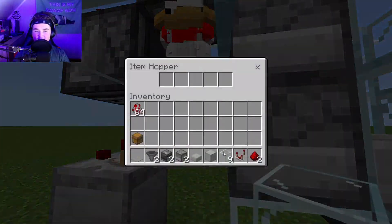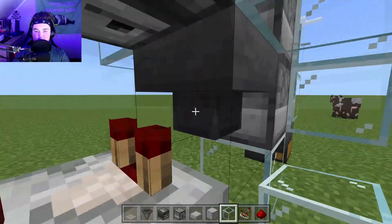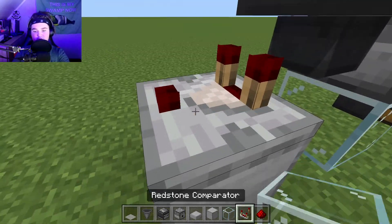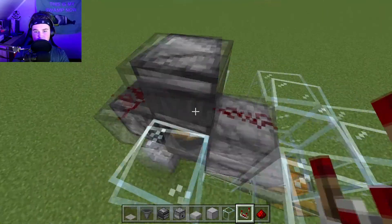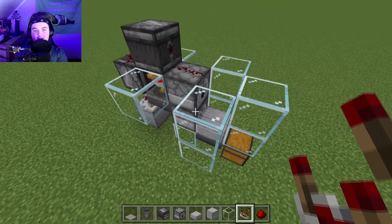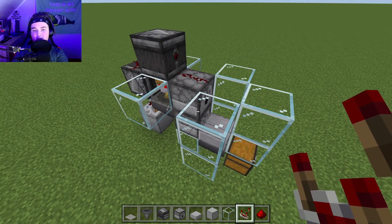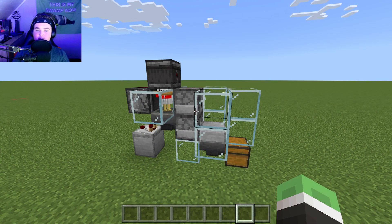Place a lava bucket in the top dispenser — the farm is now done. The chickens will lay eggs, the eggs go into the hopper which feeds into the dispenser. When eggs travel through the hopper, it sends a signal through the comparator which activates the observer, sending a redstone signal to activate the lava bucket. The lava bucket will go in and out — sometimes it might get stuck if too many eggs go through at the same time, but it will fix itself after the next round of eggs. Thanks so much for watching and I'll see you in the next one.